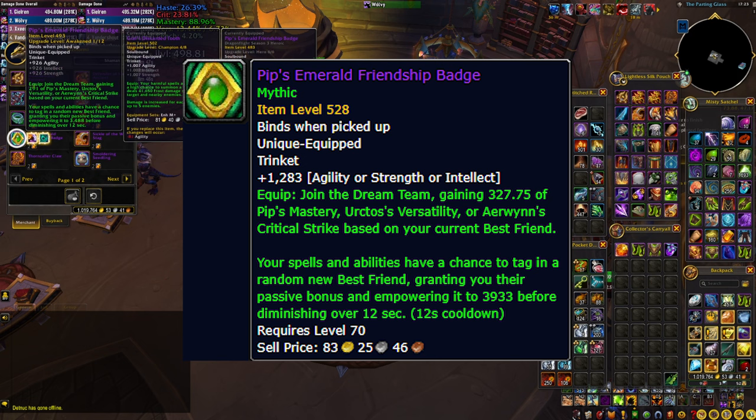It gives a little bit of secondary stat and then has a big proc for 12 seconds when it changes to a different stat. That means sometimes you'll have your best secondary stat, but sometimes you'll have the worst. It's definitely not a bad choice, but the other two trinkets could outperform it, especially if more people equip them in your group.